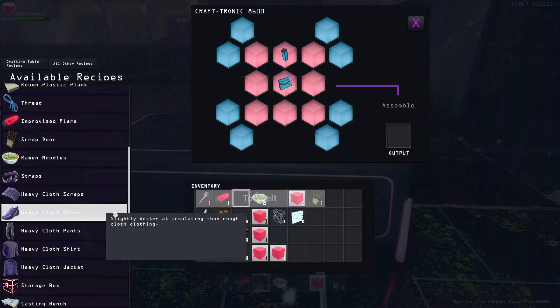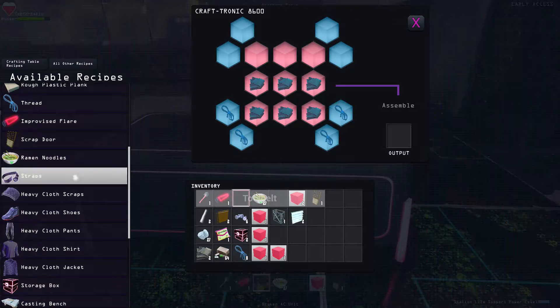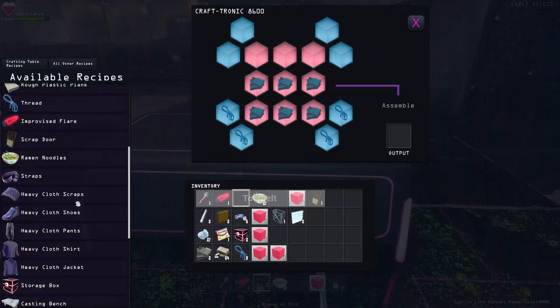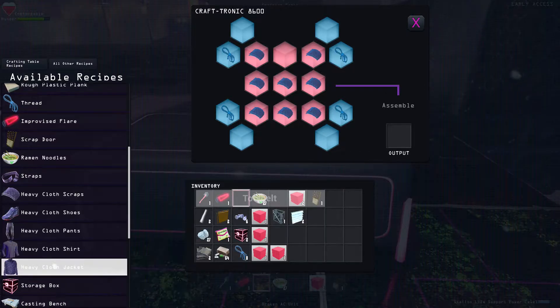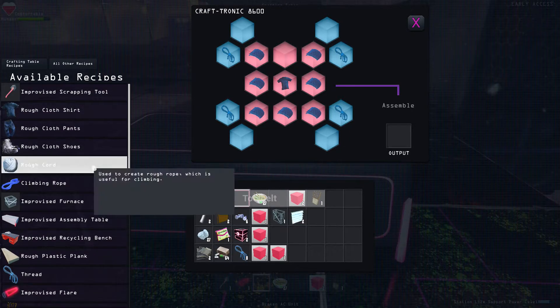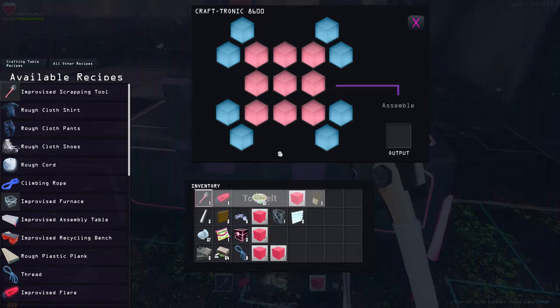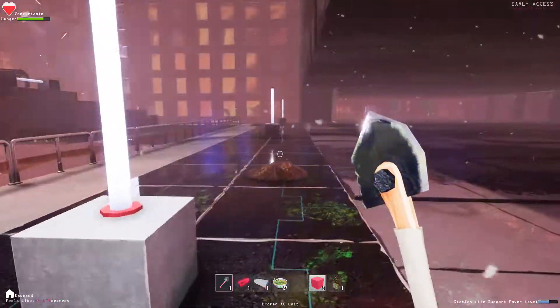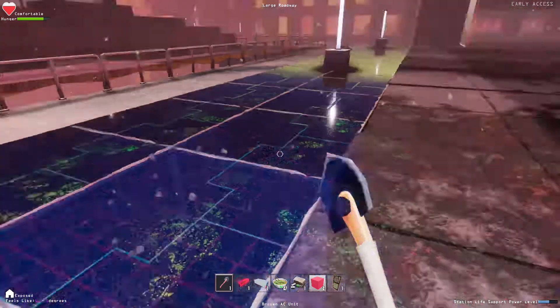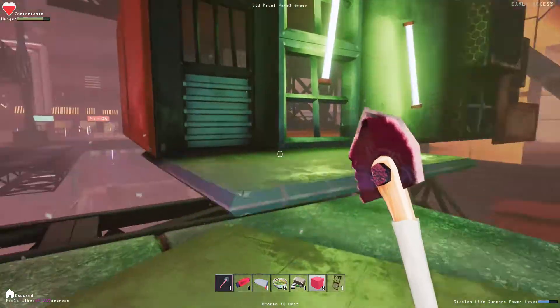Got a bunch of junk on us right now. Heavy cloth scraps — that's what it takes, so we need a lot of cloth to do all that. Improvised furnace — we're gonna need to collect a whole bunch of cloth. That's something we can do as we're exploring. Collect more cloth. Obviously I want to keep going up.